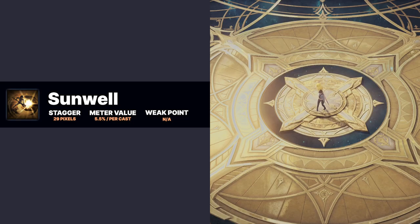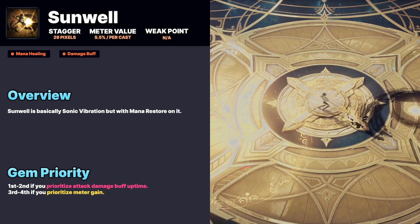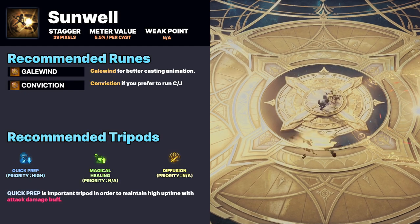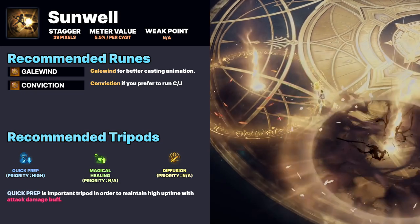Sunwell is similar to Bard's Sonic Vibration but also restores mana. Recommended runes are Galewind or Conviction. To keep good buff uptime, prioritize cooldown gems and the Quick Preparation tripod.